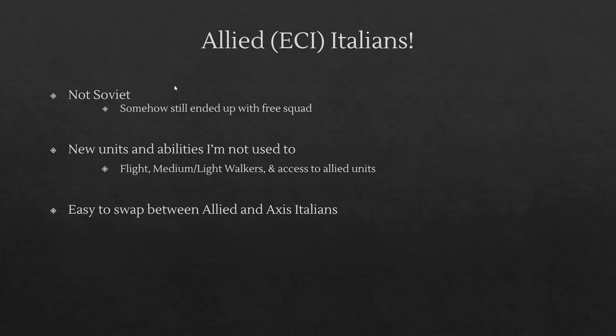The first reason is I was looking for something that's not Soviets. The Italians have a bunch of different units and things that I'm not used to, although I did end up still playing the faction that gets a free squad, so it's kind of Soviet-adjacent. But the new abilities and flight units are things I'm not used to.